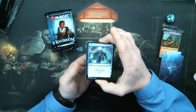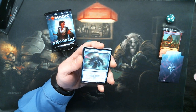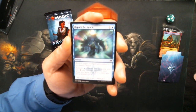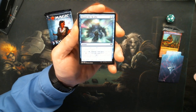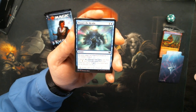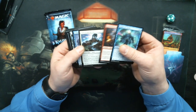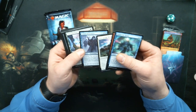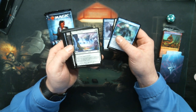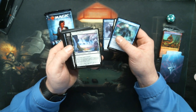The only part of this set that I have actually looked at are the legendary creatures. I have no clue what the rest of the set is. Depart the Realm. Emmerstrom Raider. Valor of the Worthy. My god, that snow frame is radically different. That's going to take a while to get used to.